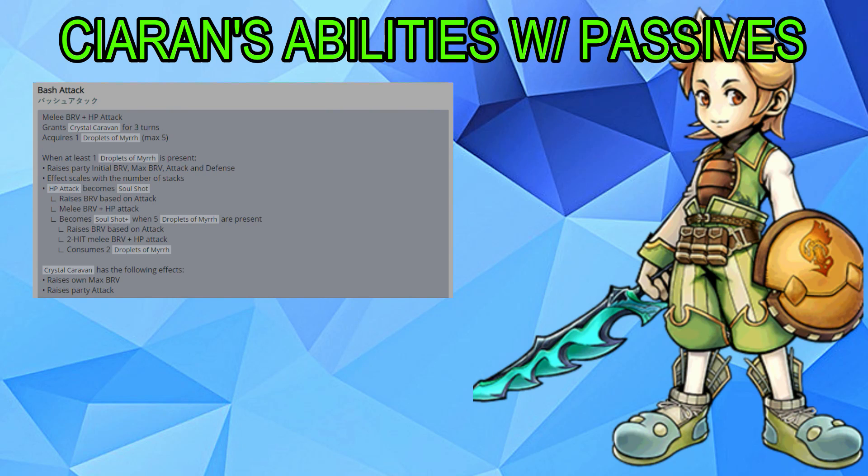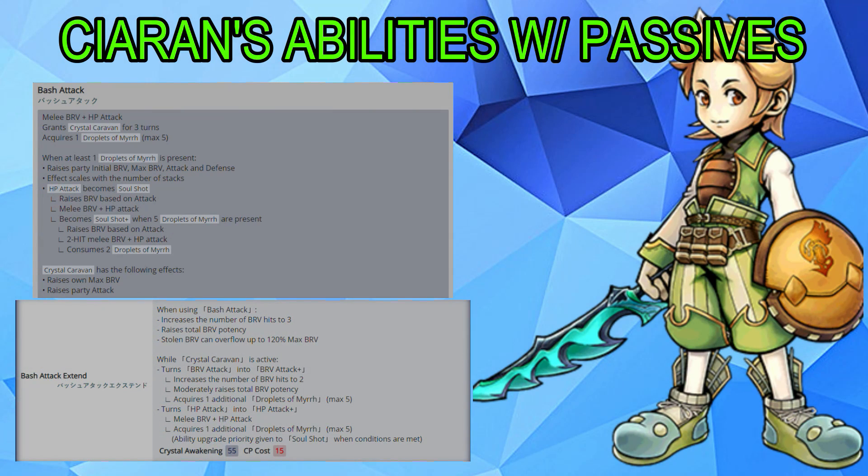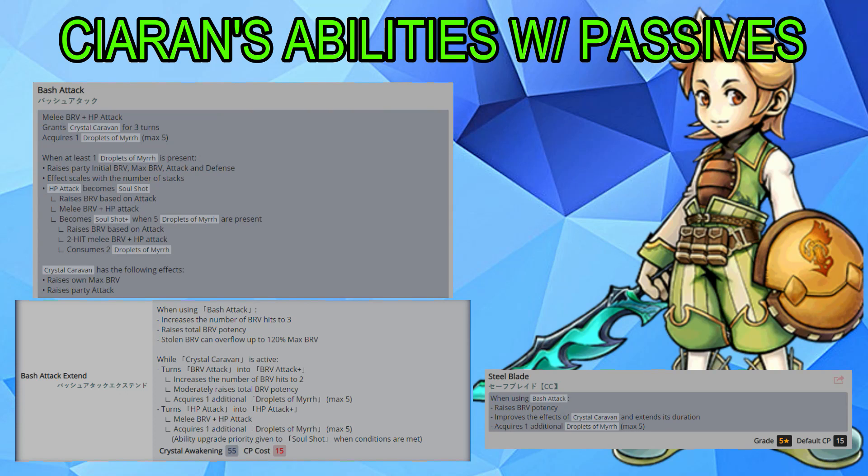The Crystal Caravan buff raises his own max brave and also raises the entire party's attack. His level 55 crystal passive increases the number of brave hits to 3, raises total brave potency, and the stolen brave can overflow to 120%. It gives him access to the plus variants of both his brave and HP attacks. The brave attack plus increases hits to 2 and moderately raises brave potency while giving 1 Droplet of Mir; the HP attack plus is a melee brave plus HP attack that also acquires 1 additional Droplet of Mir. The 15 CP passive increases brave potency, improves Crystal Caravan's effects and extends its duration, and adds 1 additional Droplet of Mir when using Bash Attack.